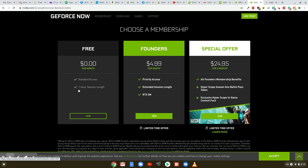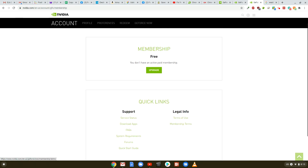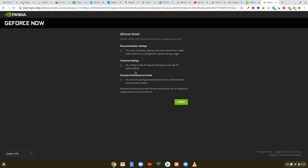Once you're here, you notice you have three different options for your membership. The first one's free — zero per month, standard access, one hour session length, and that's the one I'm going to go with today. The next one is the Founders at $4.99 per month, with primary access, extended session length, and RTX on. Then there's a special offer for $25 for six months, with all Founders Membership benefits, a Hyperscape Season 1 Battle Pass Token, and an exclusive Hyperscape in-game content pack. I'm going to click here where it says join for the free one. You do have some choices you can opt in or opt out of. I'm not going to choose any for right now, and then once you're done you can click submit.